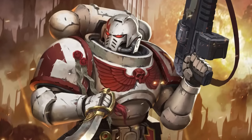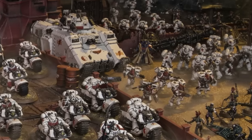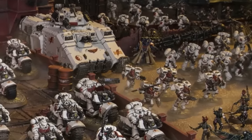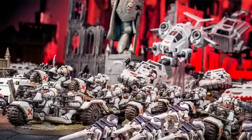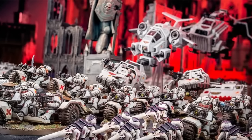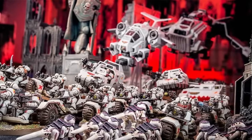White Scars are super fast and aggressive melee specialists that can duck in and out of combat and deal ridiculous damage once all their buffs are active in the Assault Doctrine. They also have some of the longest threat ranges in the game of any marine chapter, able to advance and charge across the entirety of their army, and stack tons of buffs to both their advance and charge rolls, allowing them to double dip on a lot of movement-enhancing effects.